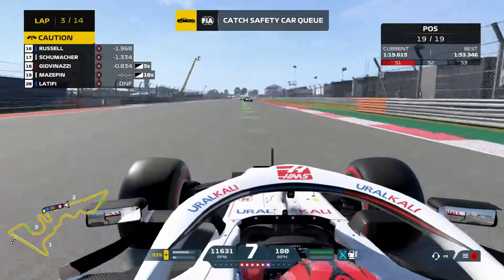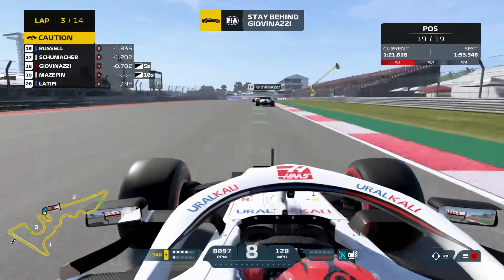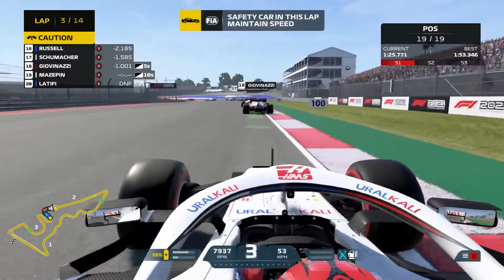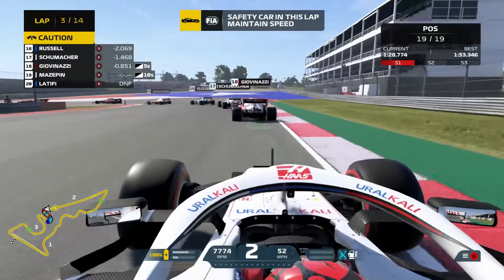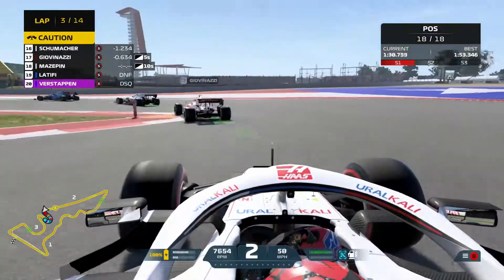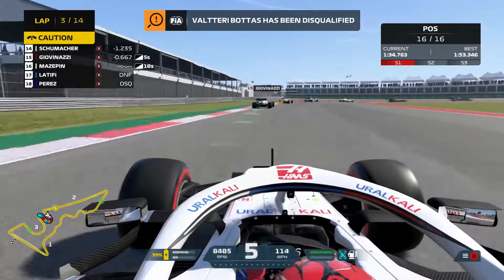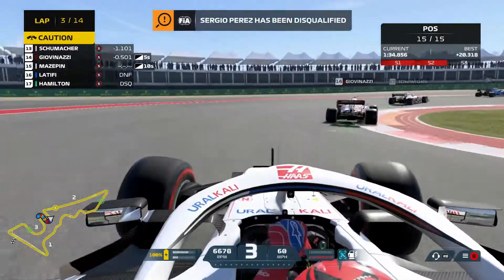We've done two laps since the incident and we have reached turn 9. It's time for the safety car to come in — look at the position counter on the right, and as you watch, you'll see half the grid get disqualified. During the second safety car, you'll get to see exactly what the cars do to get disqualified.